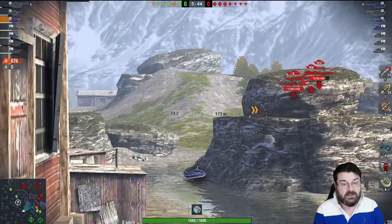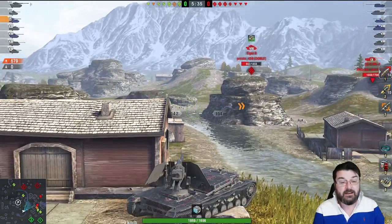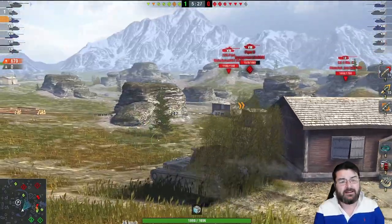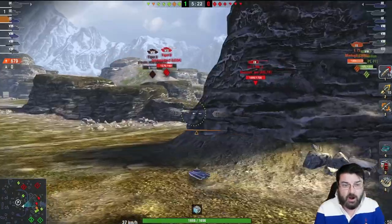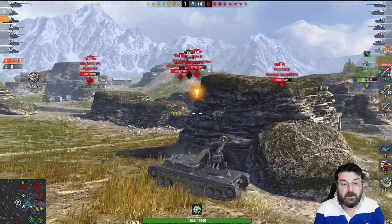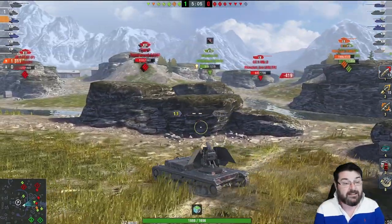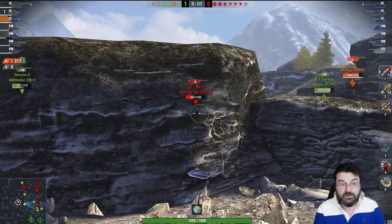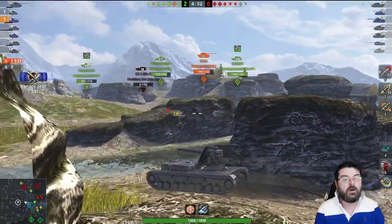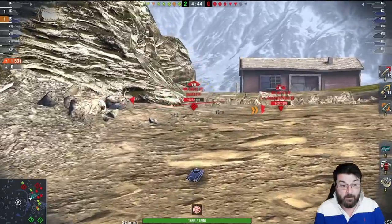The heavies are not pushing on my team, which is good, and my mediums are keeping that VK spotted. If anything comes up in that gap I can smack it. A Churchill Mk. I is getting incredibly aggressive straight down into the dip — he wants to push, and that's going to allow me to reposition to get cross shots into him. That's the whole idea of these positions — getting those cross shots. Number one goes and he can't do anything about it. Now, if they wanted to, my heavies could realistically push down onto that Churchill. The other team have already lost a Tiger II.